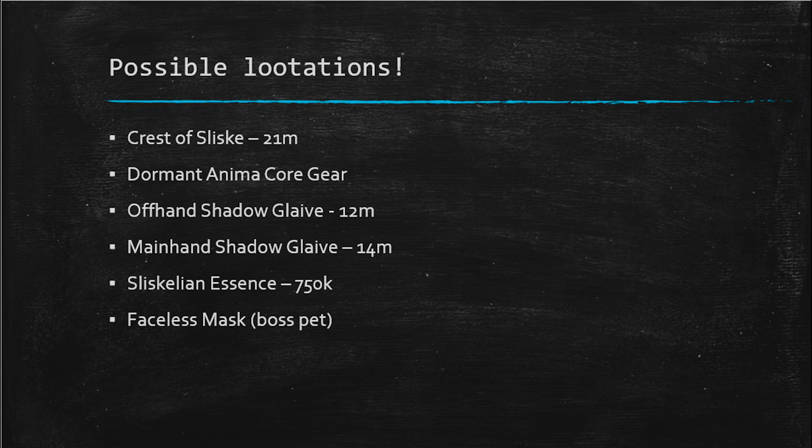You can get an off-hand Shadowglaive, which is about 12 million, a mainhand Shadowglaive which is about 14 million, and the Sliskelion Essence which is 750k. You can also get the dormant Animacore gear as well as the Faceless Mask, which is a boss pet.